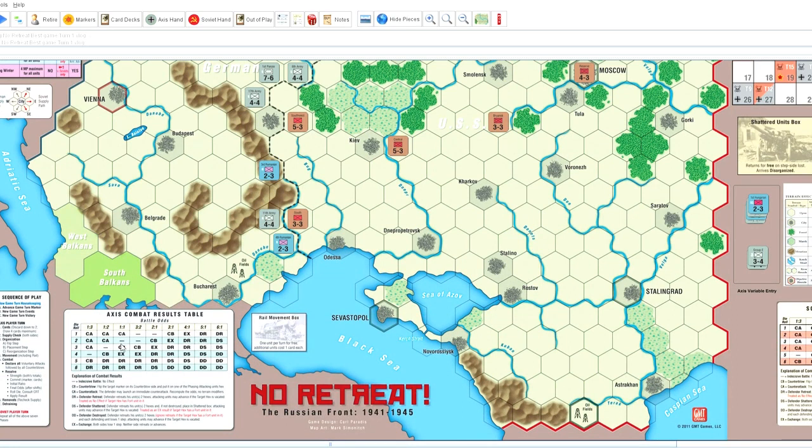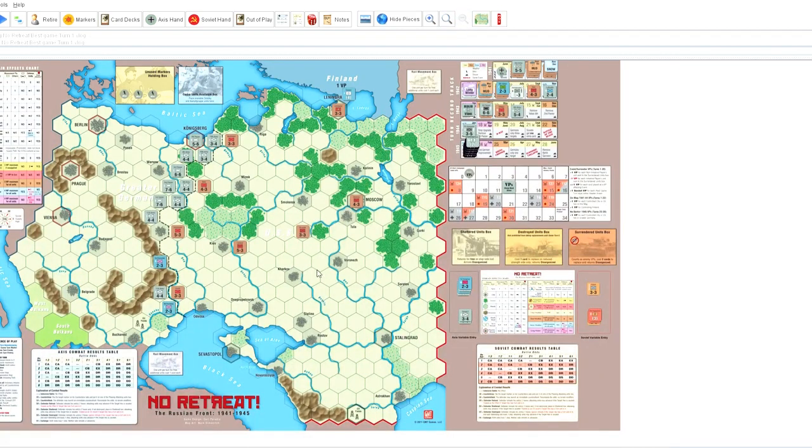The combat is decided by odds — there's a breakdown here. CB means counter blow, and I'll explore that once we get going. X is exchange, where each side takes a step loss. DR is defender retreat. DS is defender shattered, which means they have to leave the board but can come back for free next turn. Defender destroyed means they're destroyed, and you actually have to pay resources — measured in cards in this game — to bring them back.